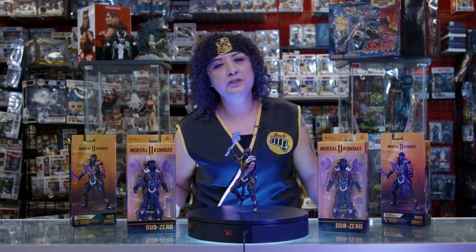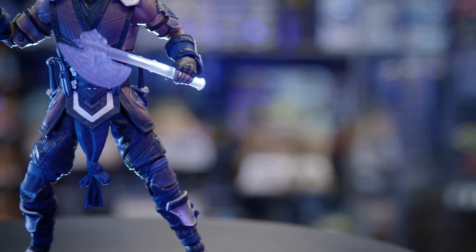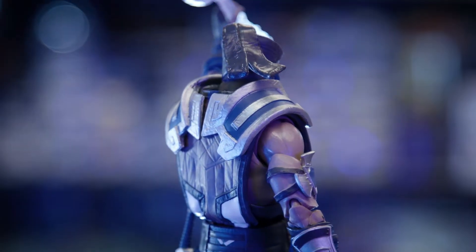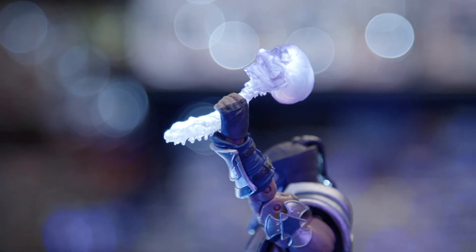Next up, we have Scorpion's mortal enemy, Sub-Zero. This Lin Kuei warrior has also switched up his skin to winter purple. All of his formerly blue accents have now taken a hue shift — his mask, shoulder pads, and gauntlets are now a cool purple. Even his icy weapons and severed skull have a vibrant purple tint.